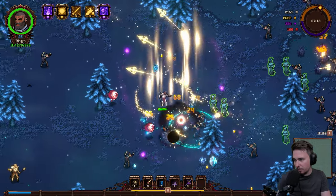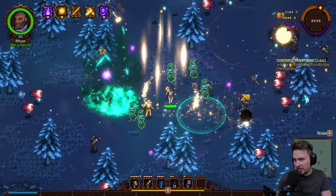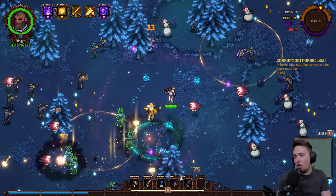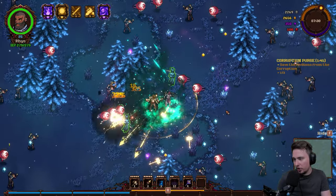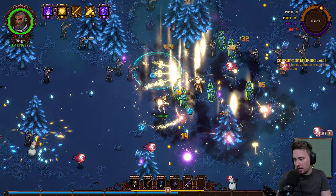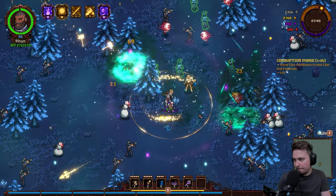Increased damage and knockback — yes, why not, let's max it out. What the hell is this? Save the civilians from the coral — that's brilliant! Let's go. That's exactly what you want: get a quest, you have something to do, you move on the map, you return back. You're breaking the monotony of running around and collecting — I love it.